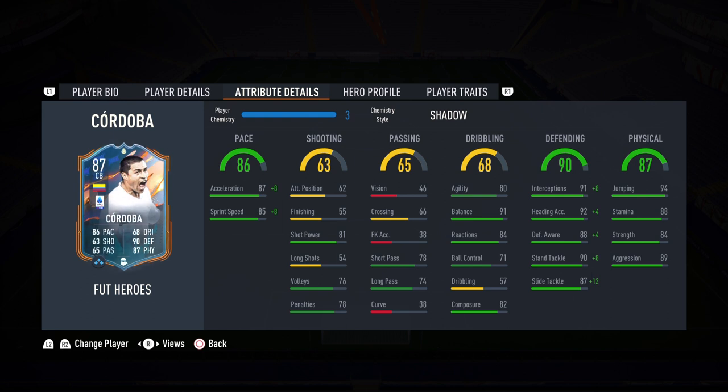First, the pace: 86 base, 87 acceleration, 85 sprint speed. He does get increased plus 8, so he should feel super fast and very good at catching up to opponents if you make a defensive mistake — really good there. Passing is 65, nothing to shout about: 78 short passing, 74 long passing. As long as he can get out of trouble, that is all I need from Ivan Cordova.